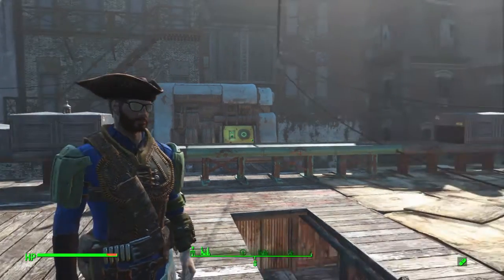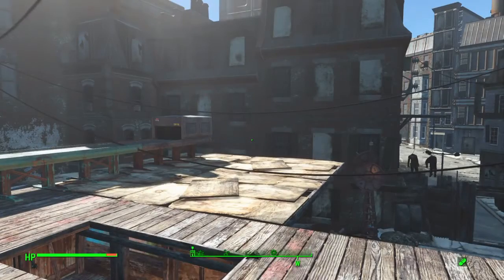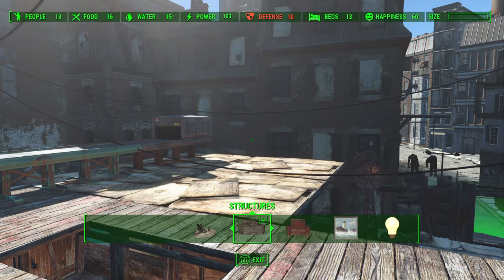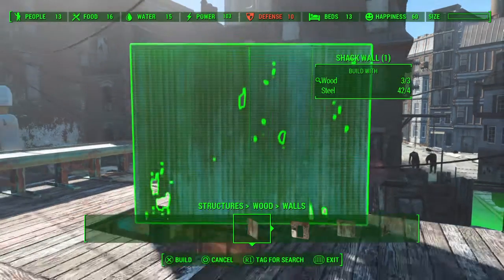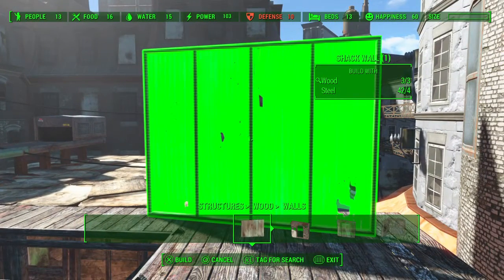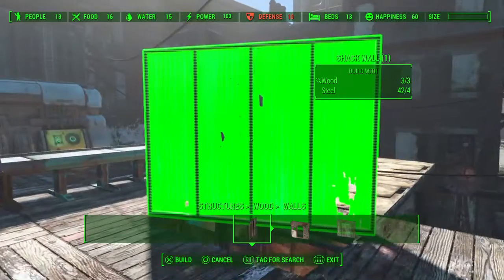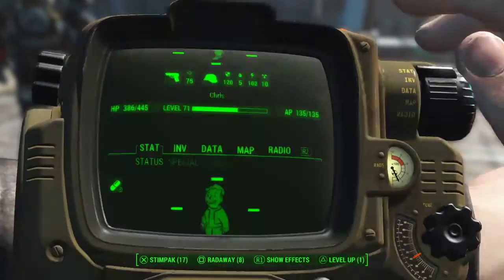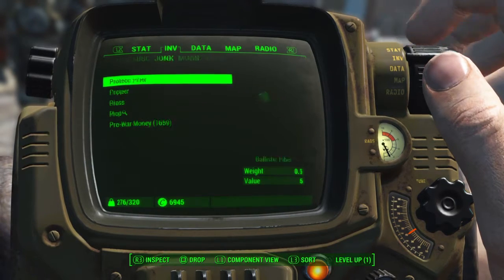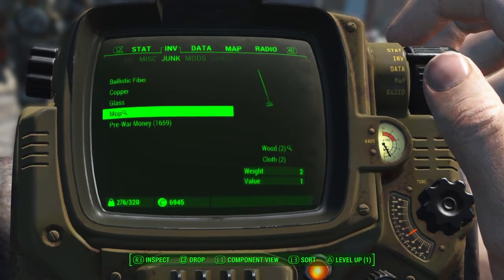The first thing I want to show you is probably something most of you already know, something I didn't realize right away. But after I did, it kind of changed the way I collected, scrapped, and used my materials. So we're going to take a look at just building a simple wood wall right here. As you can see, I have 3 out of 3 wood needed to build this wall. Now if I get back out and look at what I have in my inventory — in the junk area — I have this mop, which contains 2 wood and 2 cloth.